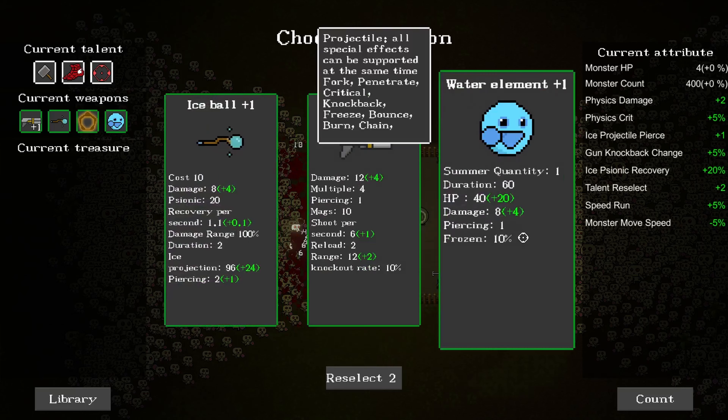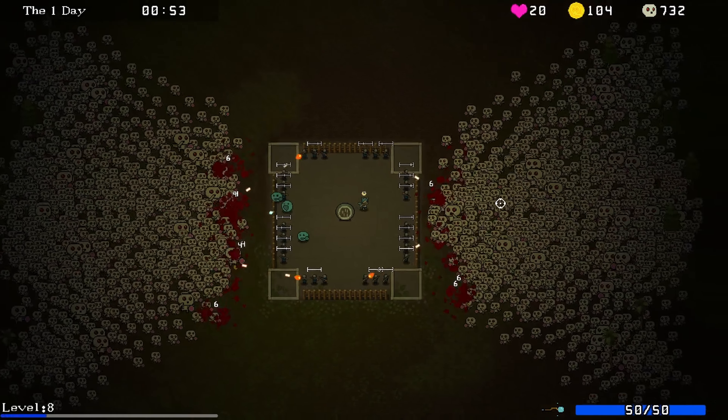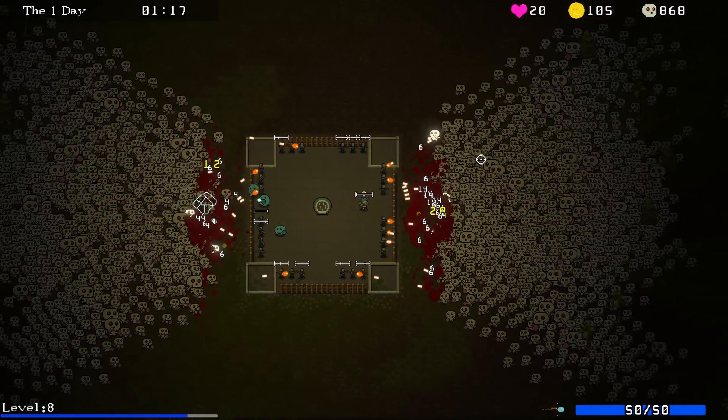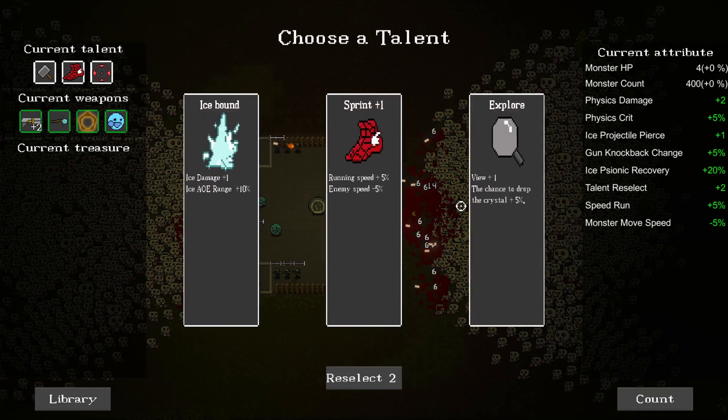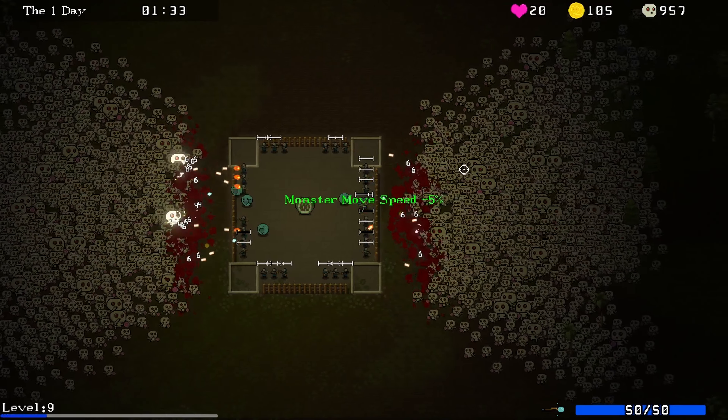Do I just get the water element one time or do I get it every time I level up? Let's do shotgun now. No, it's every time I level up - gotcha. So I'm just upgrading the abilities of that elemental if I keep going that direction. Icebound - no, I don't need ice. I need sprint. That way I can move back and forth pretty quickly if I need to.